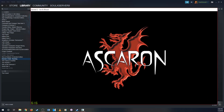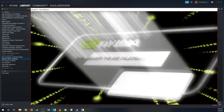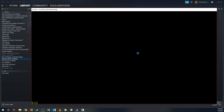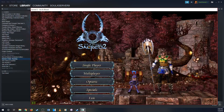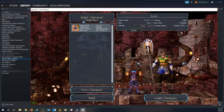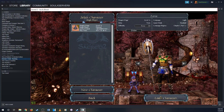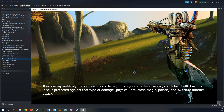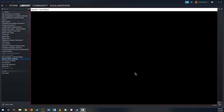I moved it a little bit to center it. So this is how you fix the game — you now know how to fix Sacred 2. I was able to play single player and multiplayer. Here's my character and here's the loading screen.